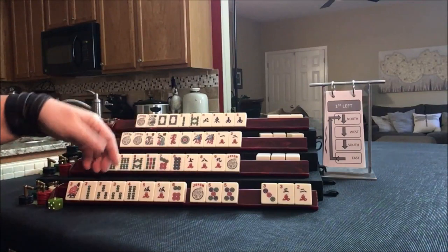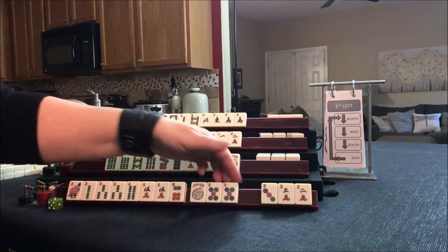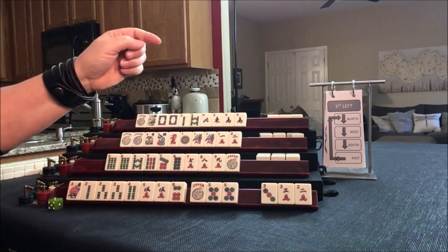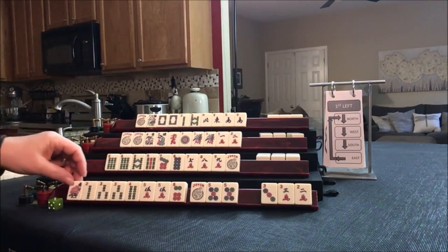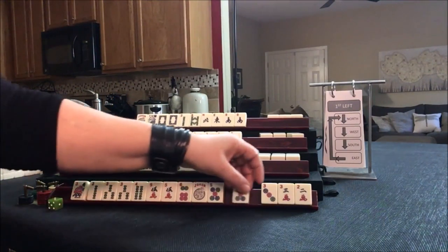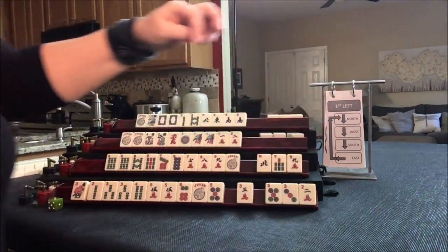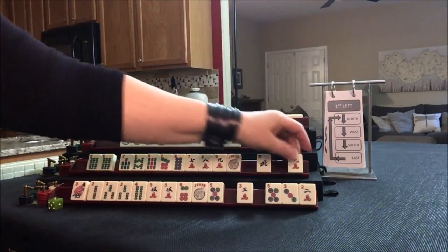We are getting ready to go across so we have to pass. Let's give up the 5. Here we go — we got a 7 and a 9. We'll pass the north. Now we have to decide.